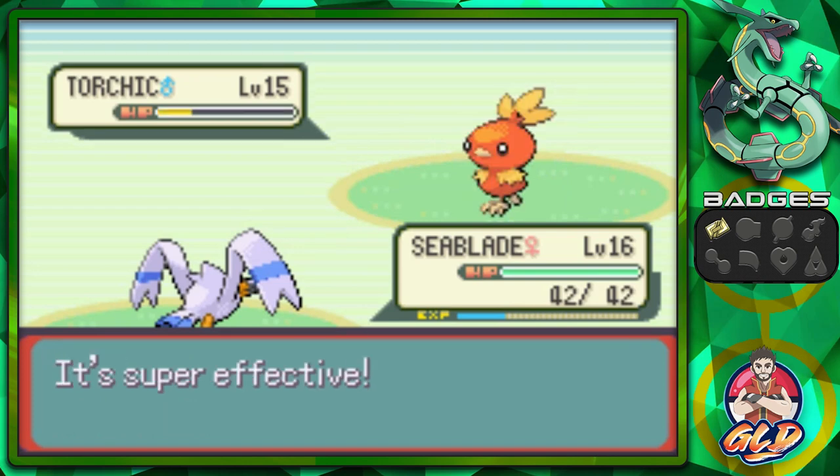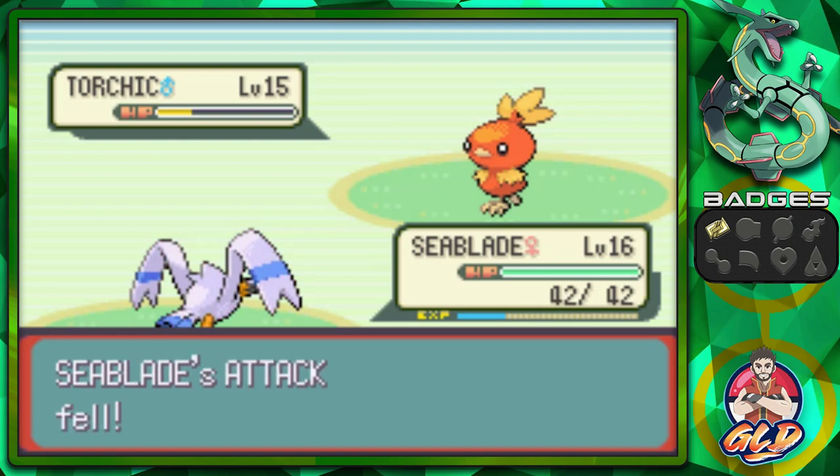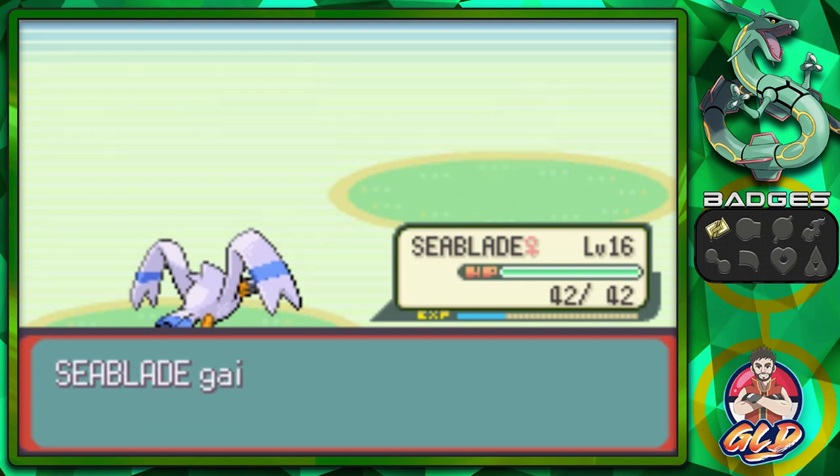Here she's coming out with a Torchic, so I'm gonna continue on with Seablade. Go with your water gun attack — it's the jack of all trades right now. Torchic evolves into Blaziken at some point. I can actually use both a flying and a water type attack. Torchic has been defeated.